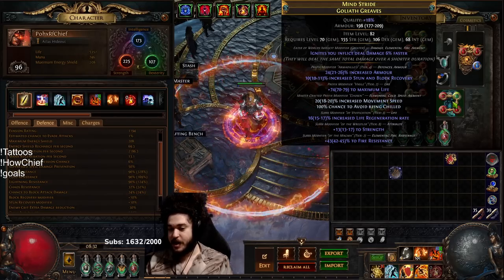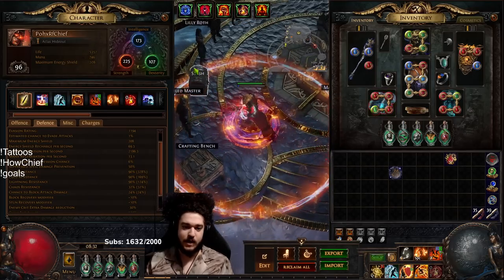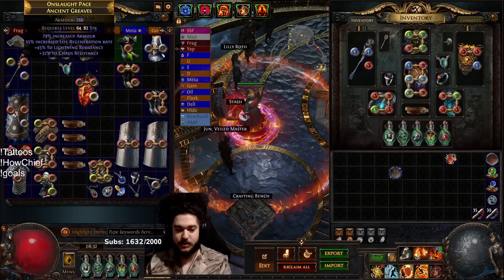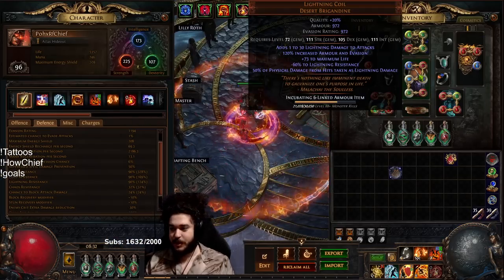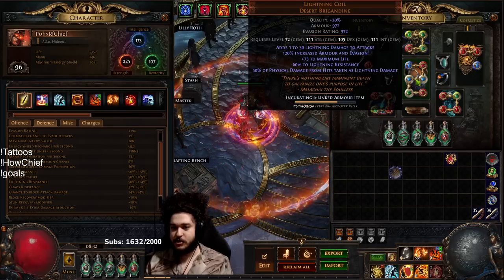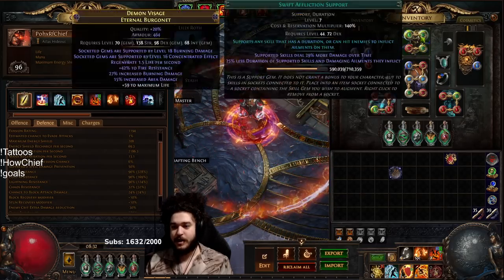Looking at the gear: my boots are pretty much just life, res, regen, and movement speed with avoid chill. Same story with gloves — I ended up having some better gear to work on but never really got around to it because I never got the veiled chaos and got a little bored of this character. For the main links we've got Righteous Fire, Burning Damage, Increased AoE, Elemental Focus, Swift Affliction, Life Tap, and then Fire Traps with Trap and Mine Damage and Life Tap.